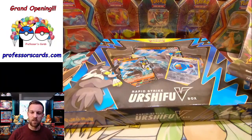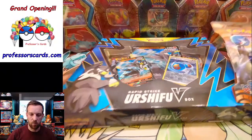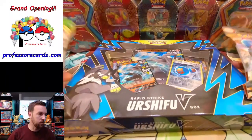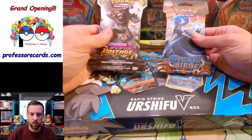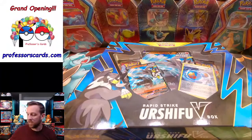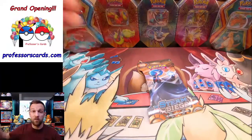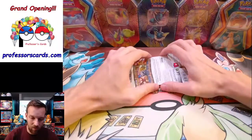I'm just going to reiterate some of the things that were missed earlier today in case you didn't catch that. Quick gear check — we're going to break into this Rapid Strike Urshifu V-Box and open up these packs. We'll probably save the Vivid Voltage for last because it does have that heavy hitter with the Chonkachu. Without any further delay, let's get right into it.